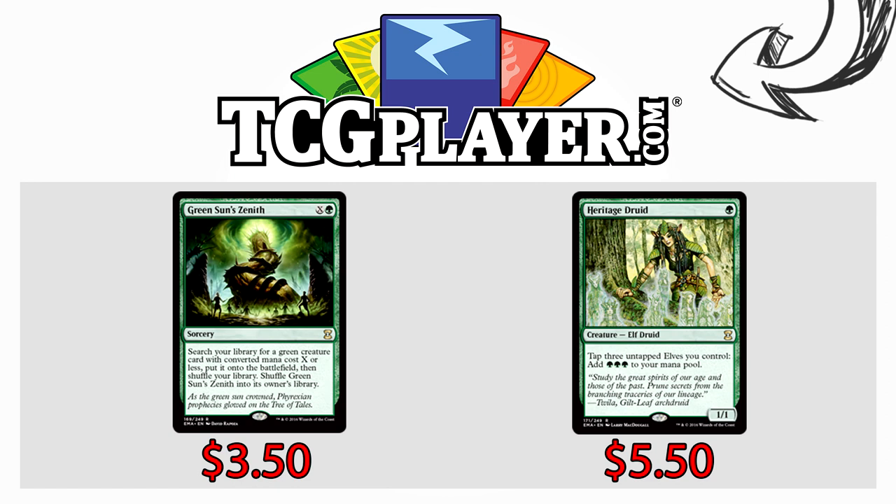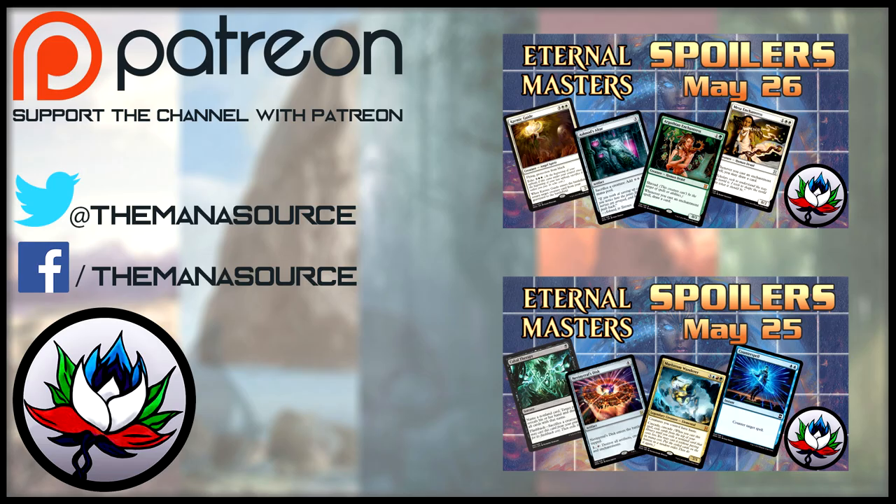This video is brought to you by TCGPlayer.com. We're in the middle of so much Eternal Masters hype. If you want in on the hype, you can grab a few staples right now on the cheap — Green Sun's Zenith is already down to $3.50, which is so cheap for such a ridiculously powerful Eternal card. Heritage Druid, the Elf staple, is $5.50. If you want them, click the links and help the channel — it's a win-win.